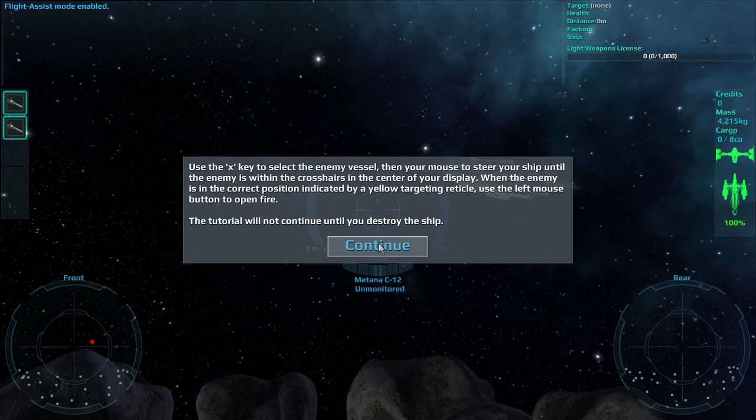Use the X key to select the enemy vessel. Then use your mouse to steer your ship until the enemy is within the crosshairs in the center of your display. When the enemy is in the correct position, indicated by a yellow targeting reticle, use the left mouse button to open fire.